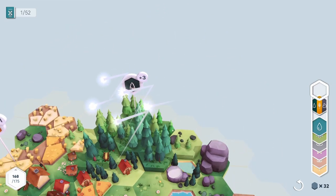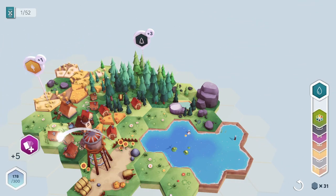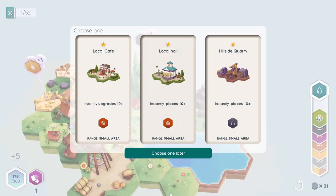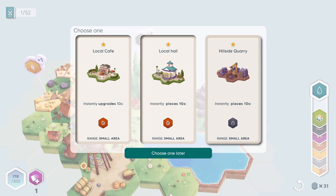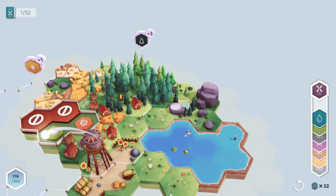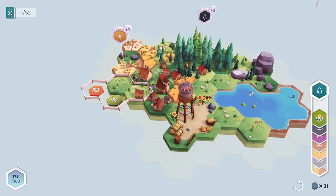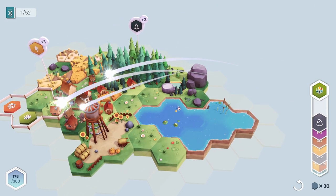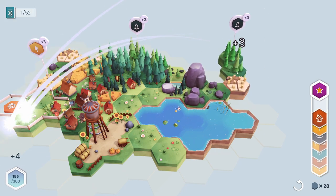We got another booster pack. We've got a local cafe that instantly upgrades ten houses, a local hall which places ten houses, or a hillside quarry which places rocks. We're gonna go ahead and choose the local hall because I like the look of that one. We can put this one here and build that up. We need to put some flowers over there, but we need houses, so let's keep an eye out for houses. Can I do multiple quests in one spot? I think I can.